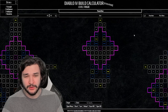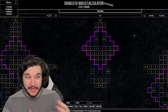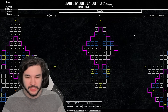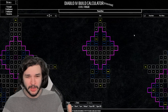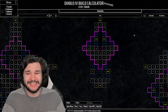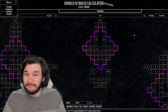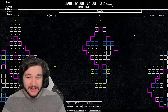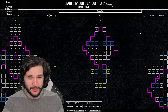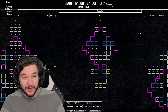But when you start to dive into the paragon nodes - and behind me you can see a site I'll link below - this site has all the data-mined paragon boards for all the different classes. I want to focus on Rogue today. The legendary nodes aren't nearly as powerful for builds as the glyph and rare node system, as well as the magic nodes. Interestingly, the rare and magic nodes are taking up roughly around 30% of the board.